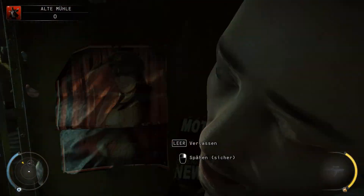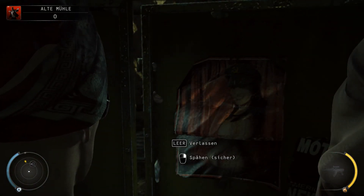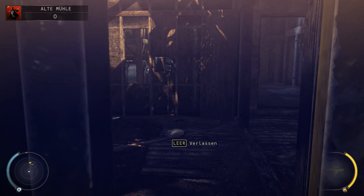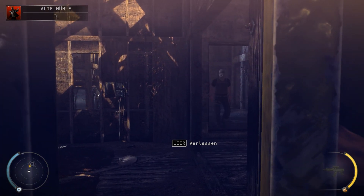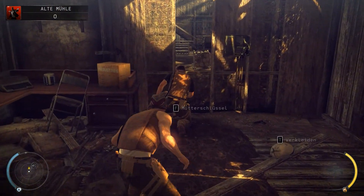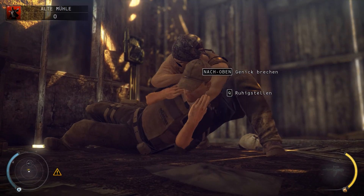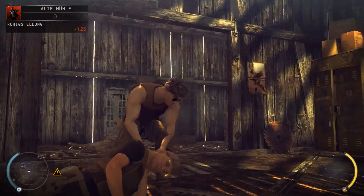Einmal kurz müsstest du Platz machen, Kollege. Oh, der schläft. Also alles langsam, nichts überhasten – das ist eigentlich das Wichtigste bei dem Spiel. Habe ich so gemerkt, als ich die Level noch ein paar Mal gespielt habe: Man geht wirklich bedacht vor und analysiert die vorhandenen Möglichkeiten immer wieder. So kommt man dann schlussendlich auch zum souveränsten Durchspielen.